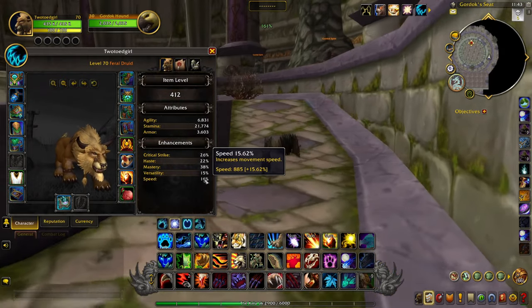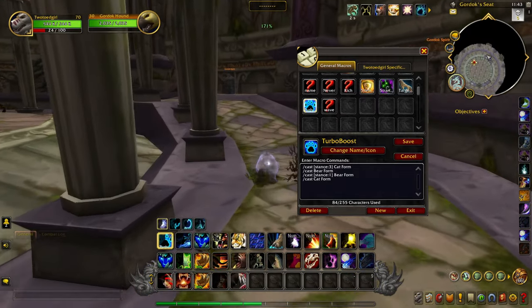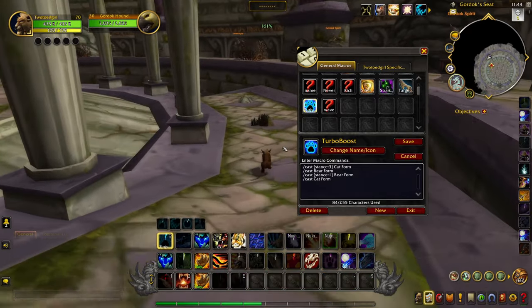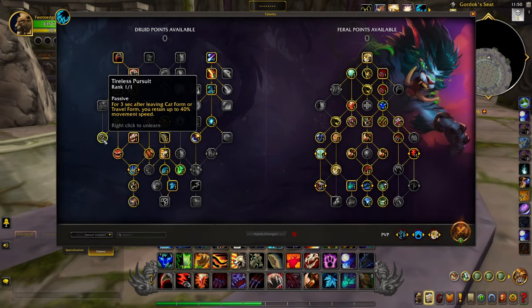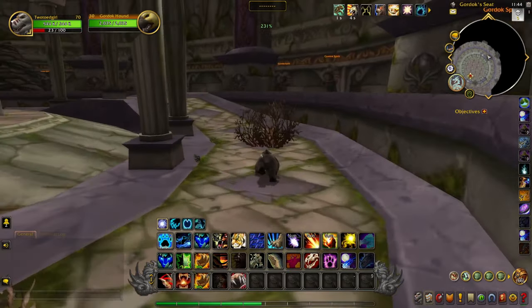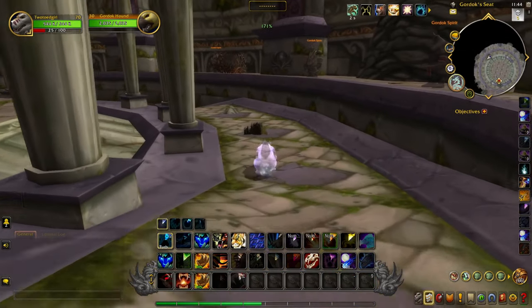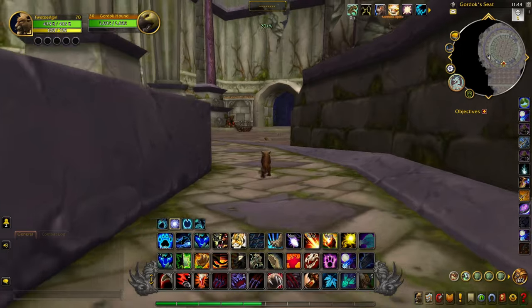Now let's chat about that speed boost macro. While testing, I was able to shave almost a minute off of my run times by using the following macro. The macro just switches me from cat to bear form, or from bear to cat form. Whenever I switch from cat to bear, I trigger an ability called Tireless Pursuit, which gives me a 40% speed boost for 3 seconds. My speed in cat form is 161% — 100% represents your speed on foot without any speed buffs. In bear form, my speed is 131%, although if I just switched from cat form, for 3 seconds my speed is actually 171%. If I switch back to cat form while Tireless Pursuit is still up, I can momentarily move at 201%.